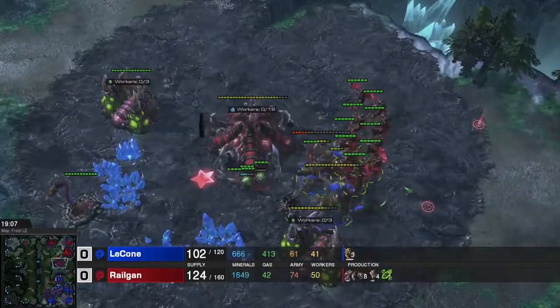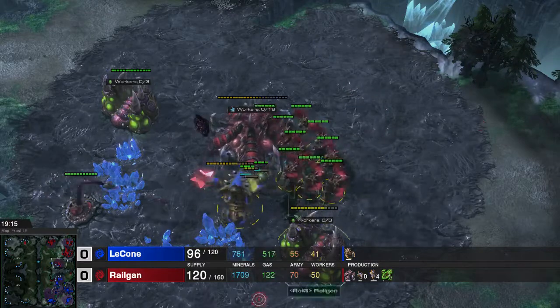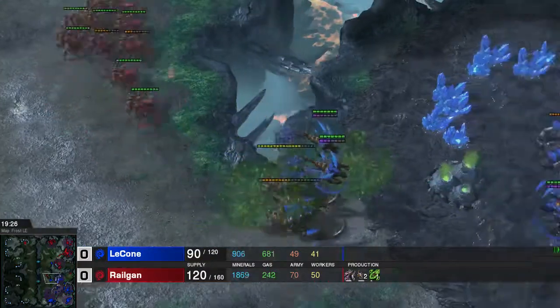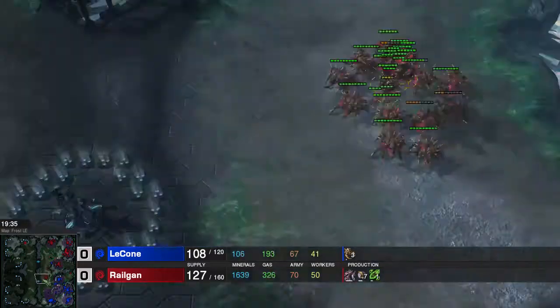He is still doing run-bys. We see it again - the Ultralisks, I can almost not kill them. The Mutas do so little damage to them. Over here more Blinding Clouds and he is trying to abduct them. But the Ultralisks don't really hit my units, I guess.